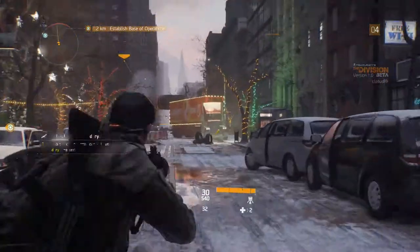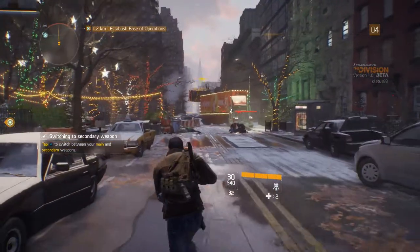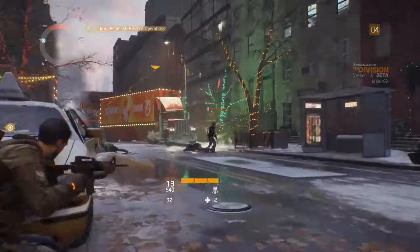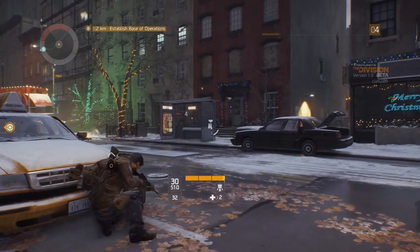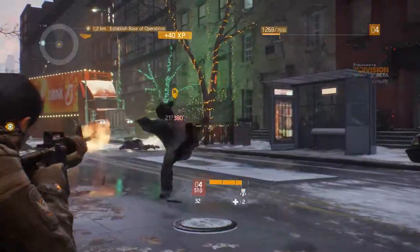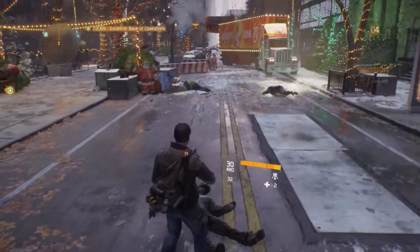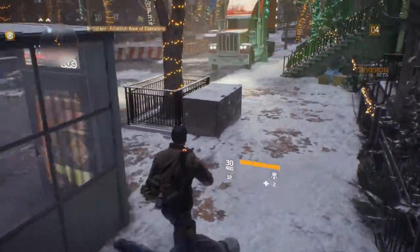Here we go, our first enemies. I'm going to duck behind this taxi and they've seen me — they start shooting. First impressions of the aiming are not great; maybe it's just my settings which I haven't adjusted. Seems to take a while to kill them. Can we search the bodies? It doesn't look like it, so I'm not sure if we can pick up loot from enemies.